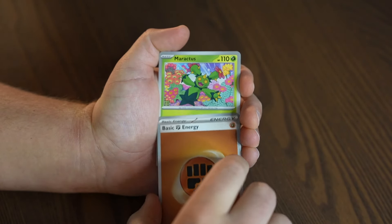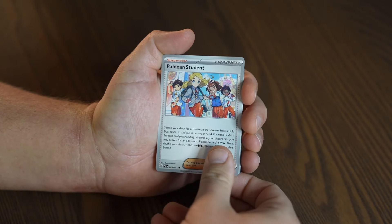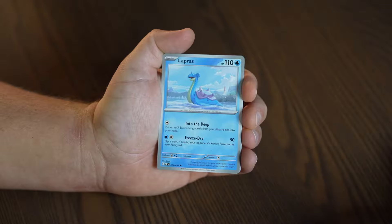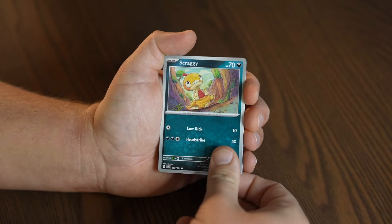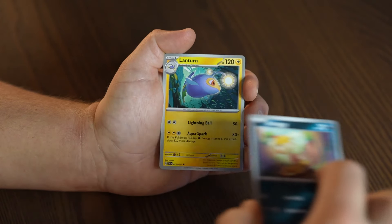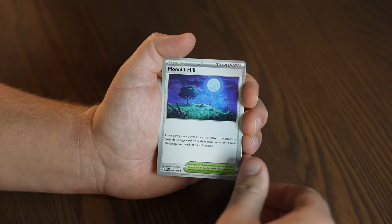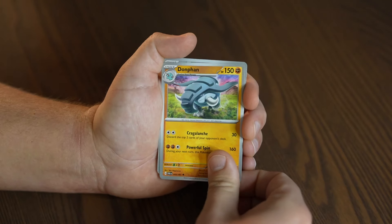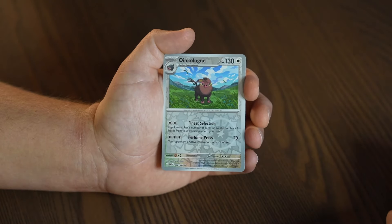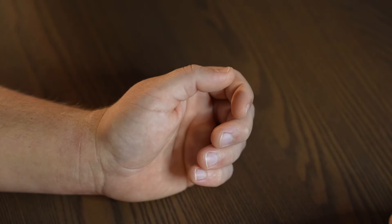Basic Energy, Maractus, Beldan Student, Lapras, Scraggy, Lantern, Moonlit Hill, Dawn Fan — that's classic — Oinkalot Reverse, Fampi Reverse, and a Satube.